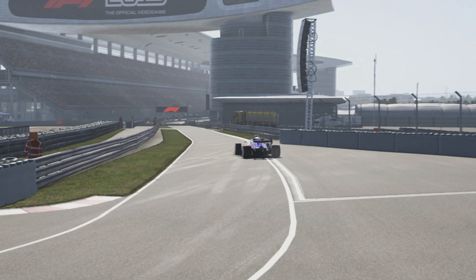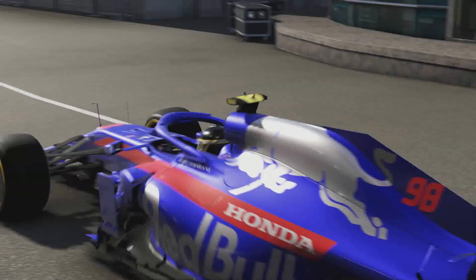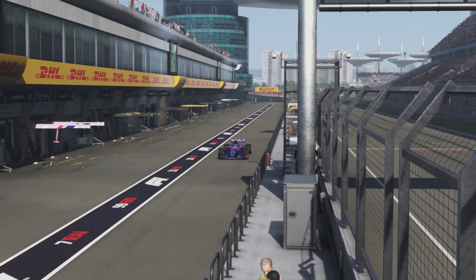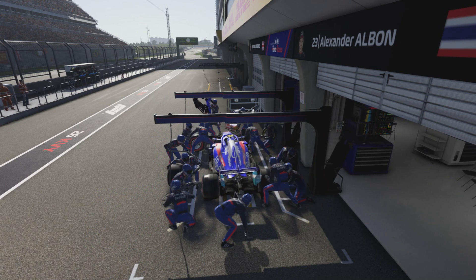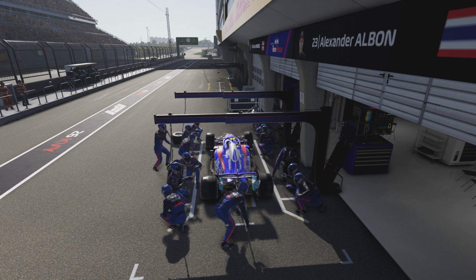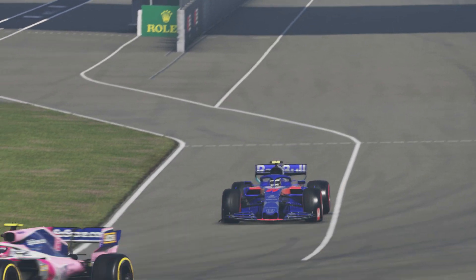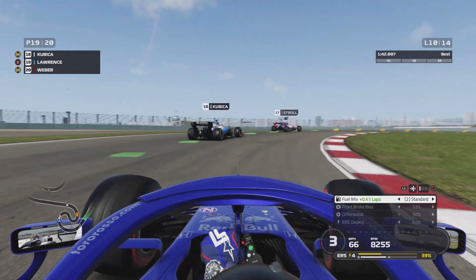During the pit stop they change my front wing — I completely forgot I had front wing damage and had it set to auto-change. That has completely screwed up my race because the pit stop takes about five seconds longer than intended. We come out behind Lance Stroll and Robert Kubica, with Lucas Waver also at the back of the grid — something must have happened to his car as well.